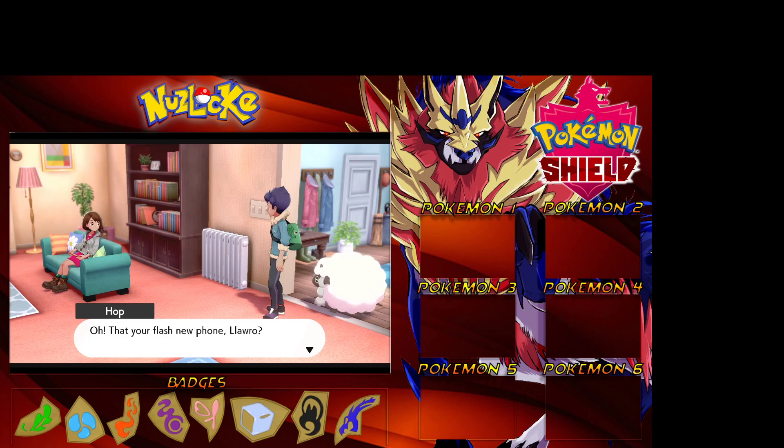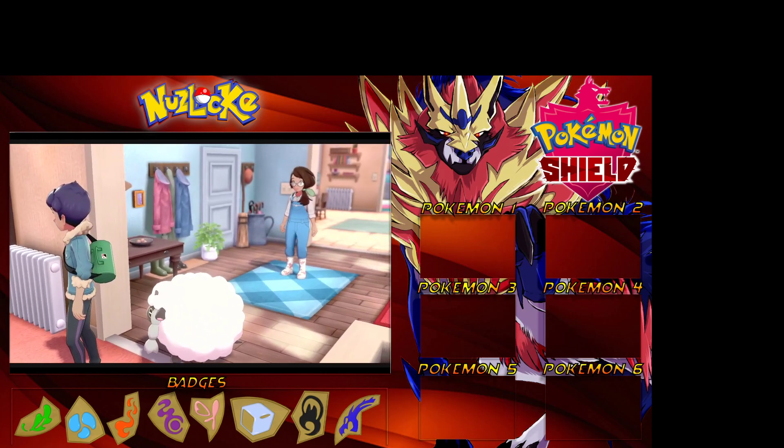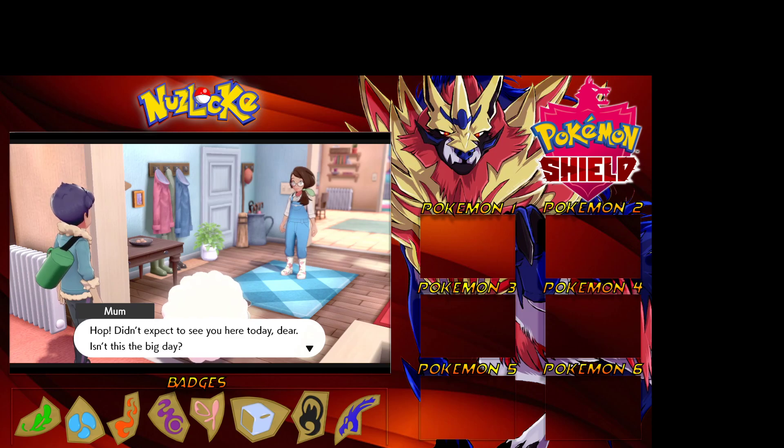I was going to include another rule, but this game is a little bit different. You don't get your trainer ID number until later in the game - I was going to use it to determine your starter type, where one to three would be grass, four to six fire, and so on. But we don't get our trainer ID until we get our uniform, which is a bit late in the game, so we can't do that. So we can choose ourselves what Pokemon we want to pick, and we'll go from there.